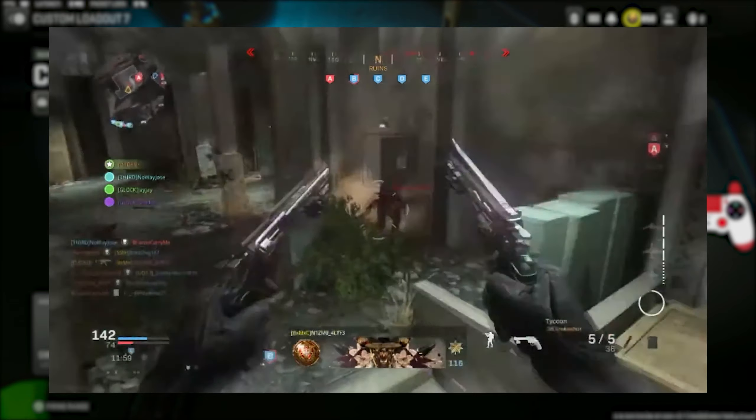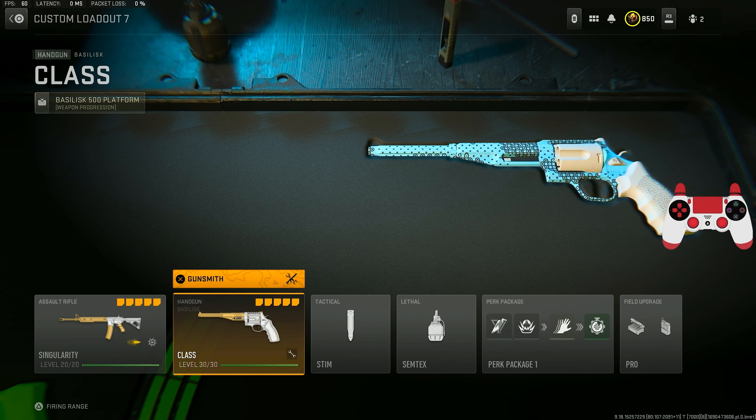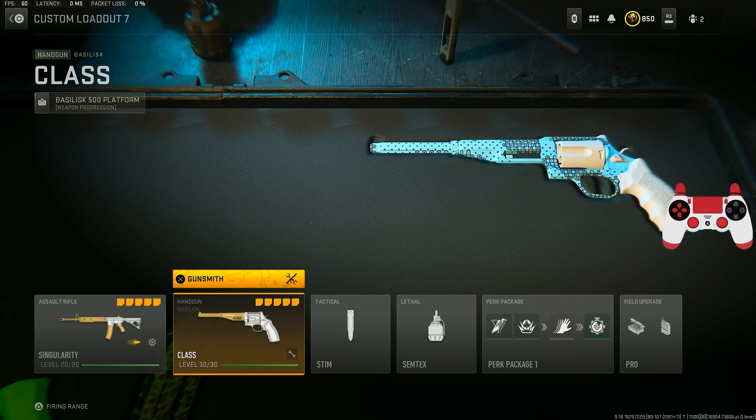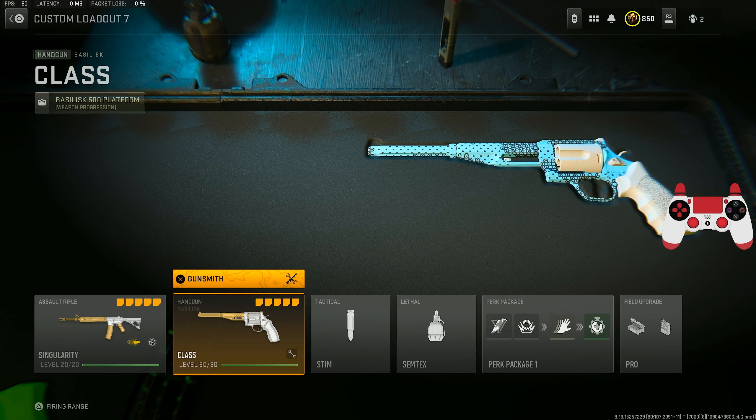There's a reason the snake shot meta has been brought back to the light when it comes to Call of Duty and Warzone, so I figured why not give it a go in today's video. These pistols — I completely forgot how broken they actually are. They one-shot literally point blank no matter what. At certain ranges you'll get a two-shot, but up close you're not losing a gunfight. The two gameplays I have for you guys are just insane. This might be my new main secondary in Modern Warfare 2.